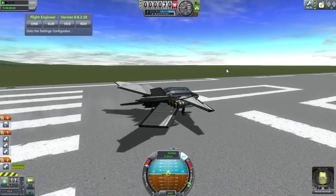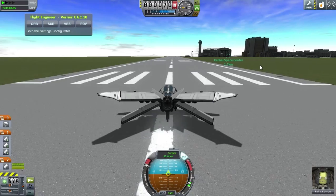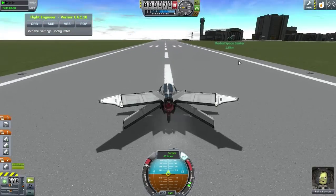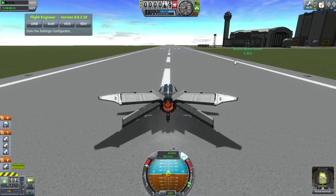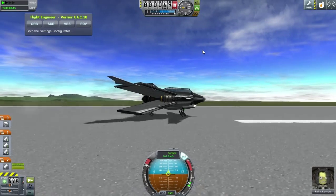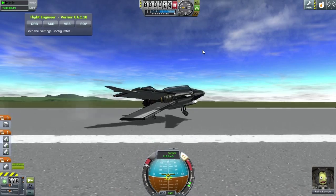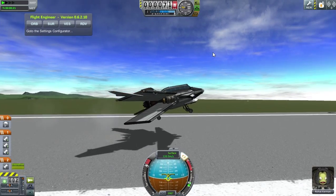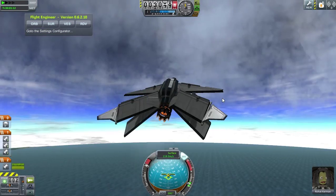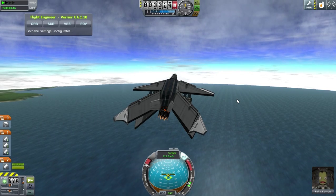I added some wings because I didn't have enough wings before and it didn't fly as well, but this is the minimal wings I could add for it to fly and for me to have a small enough weight to basically make it to Jool's system.